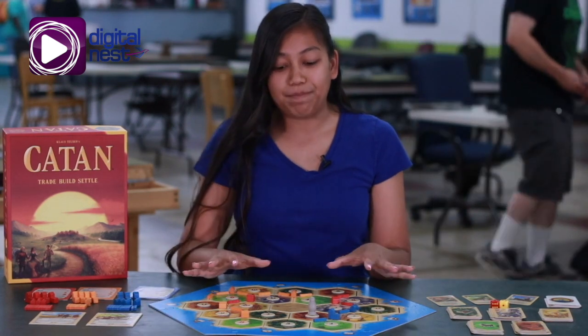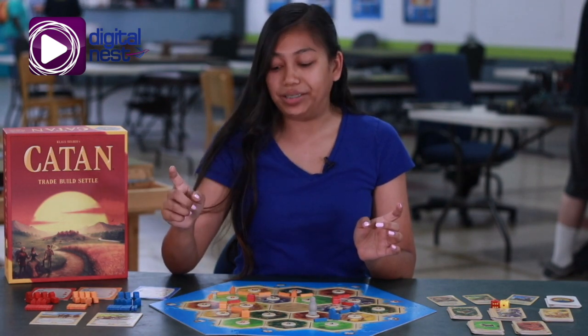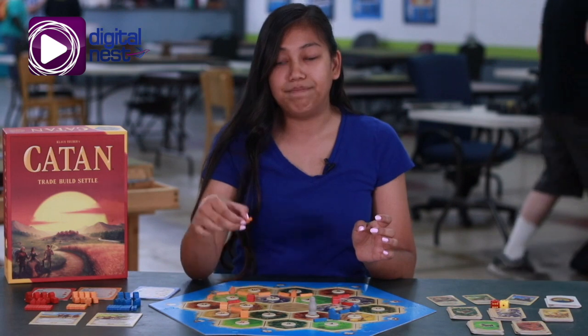Settlements and cities can be set up on the hex field at any intersections. There is, however, a distance rule, and that means that a city or settlement must be at least one intersection away from another city or settlement, and they must be connected by roads.